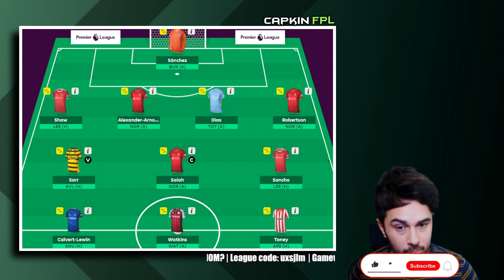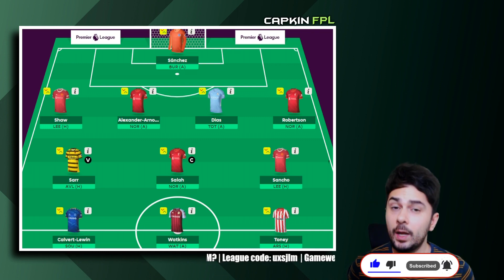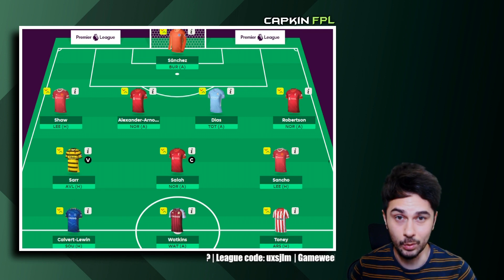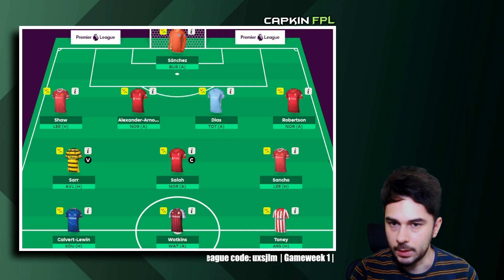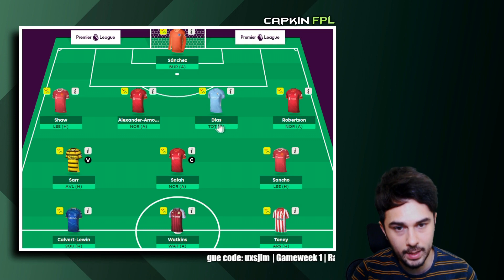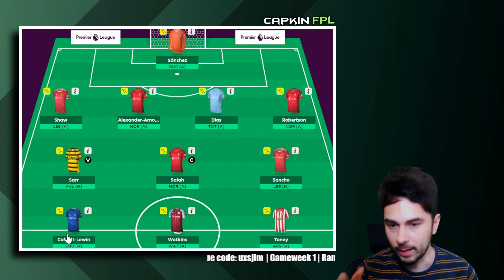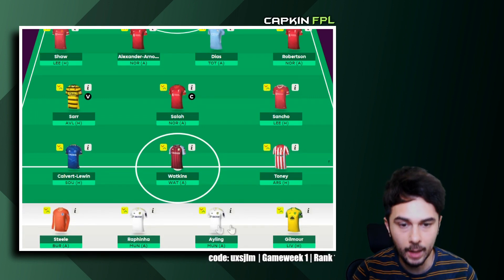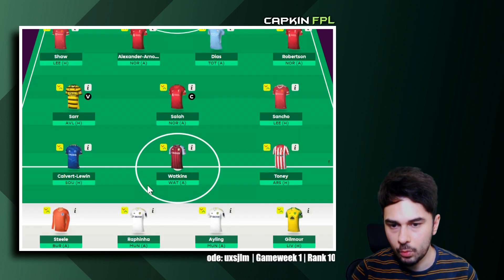If you are new to the channel please do subscribe and drop a like on the video. Here we go — first up, let's look at the team. As you can see I've got Sanchez, Shaw, Trent, Diaz, Robertson, Salah, Sancho, Cavert Lewin, Watkins, and Tony. On the bench I've got Rafinha, Eileen, and Gilmore, and Sar is still there but is not going to play.